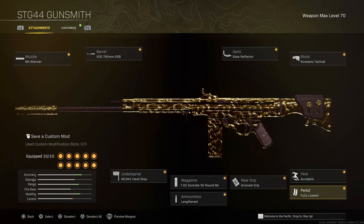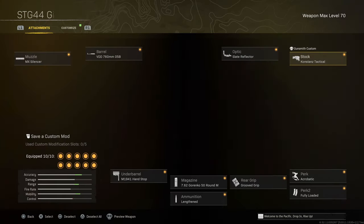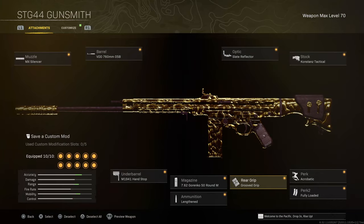What's going on guys, it's me Mo, and today I have an absolutely insane class setup you should try if you're using a sniper in solos. I've been testing a bunch of different guns for sniper support — SMGs and ARs — and this is one of my favorite loadouts: a mobile STG loadout. We have the constant tactical stock and the grooved grip for ADS movement speed, giving you SMG-like mobility while aiming down sights but the range and accuracy of an assault rifle. It honestly reminds me of a more mobile M13.